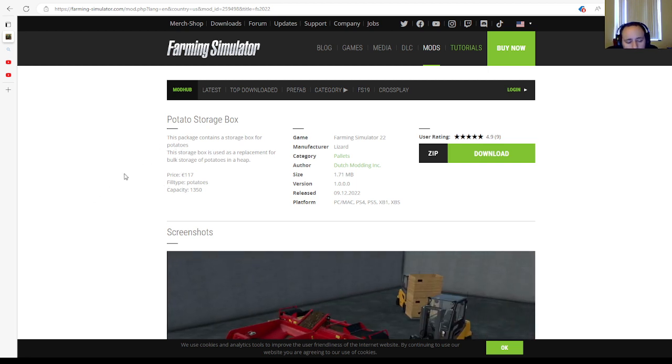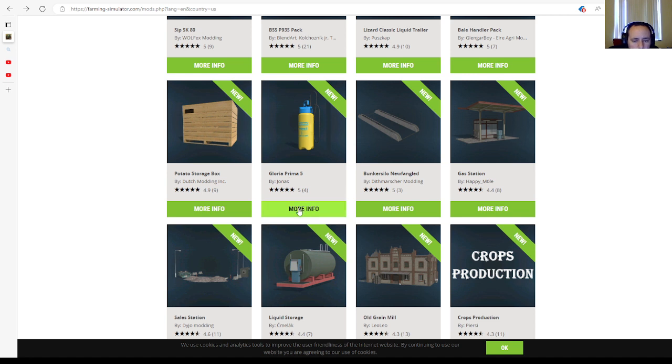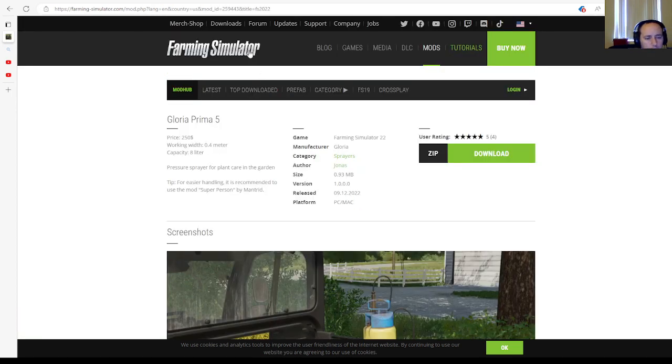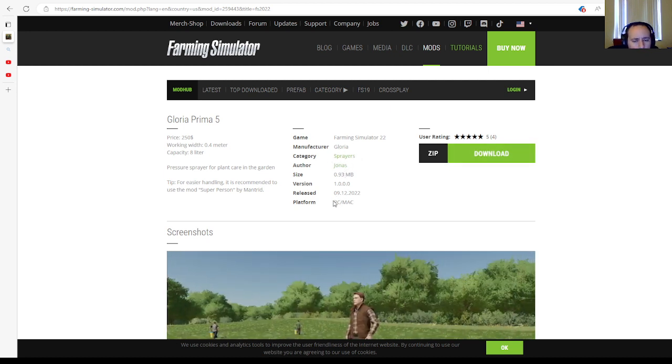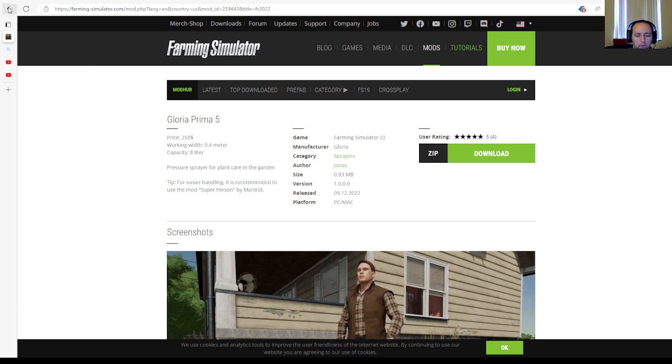Then we have the Gloria Prima 5 by Jonas, rated 5 stars with 4 user ratings. Price: $250. Working width: 0.4 meters. Capacity: 8 liters. It's a pressure sprayer for plant care in the garden. A tip for easier handling: it's recommended to use the Super Person mod by Mantra. Manufacturer: Gloria. File size: 0.93 megabytes. Version 1.0.0.0. Released 9th of December 2022, available for PC and Mac only.